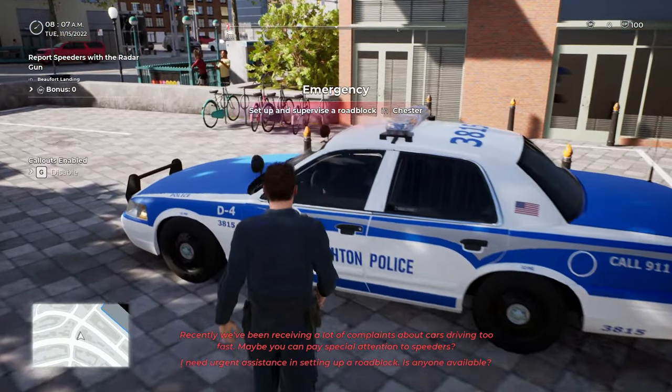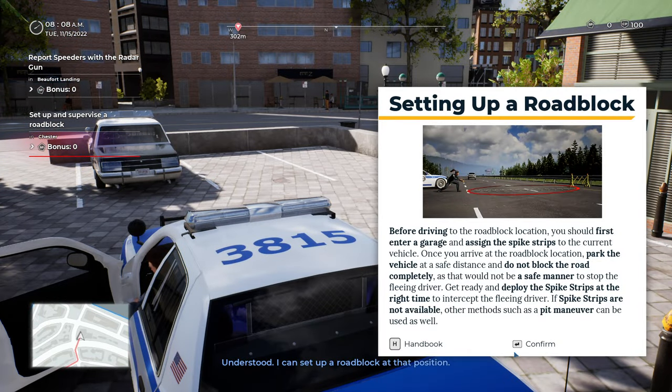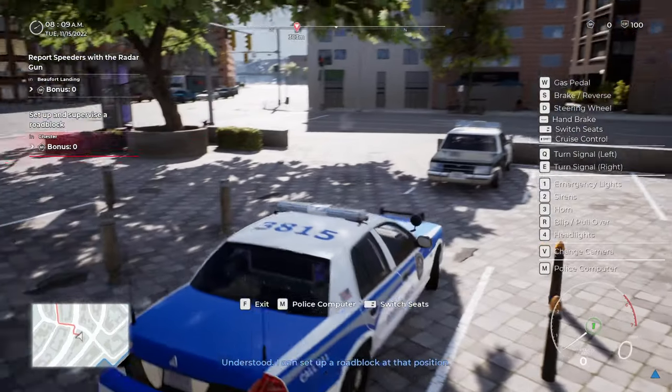We've recently been receiving a lot of complaints about cars driving too fast. We've got a callout to set up a roadblock - yes please! Before driving to the roadblock location, you should first enter a garage and assign the spike strips to the current vehicle. Once you arrive at the roadblock location, park the vehicle at a safe distance and do not block the road completely. To stop the fleeing driver, deploy the spike strips at the right time. If spike strips are not available, other methods such as a pit maneuver can be used. Okay, this is new to me - I haven't tried this before.